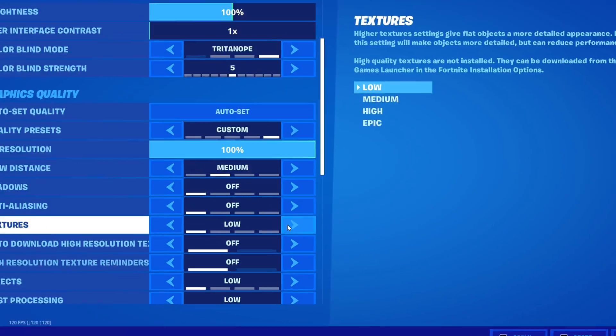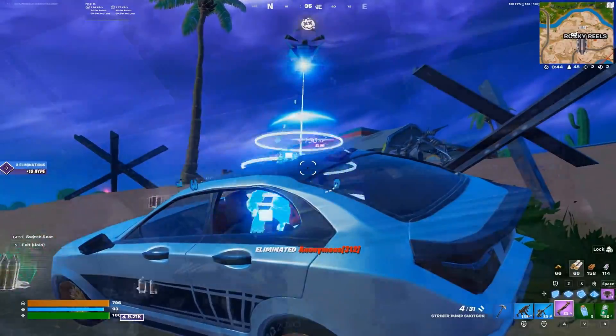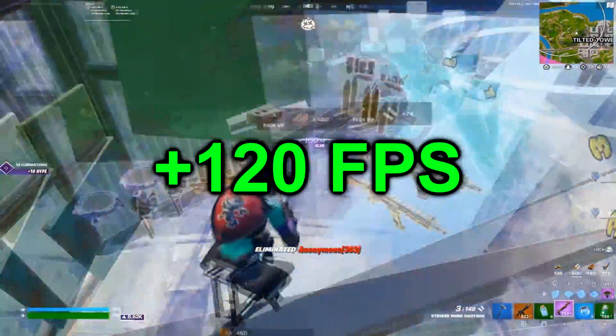On the same page, scroll down and set your textures to high, effects to medium, and view distance to medium. I'm not exactly sure why, but putting these settings on medium and high makes your graphics card do more work, which in turn gives you more FPS.